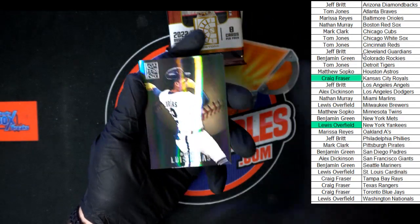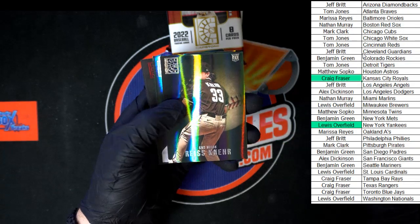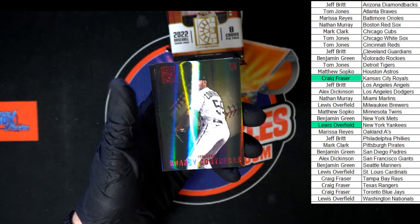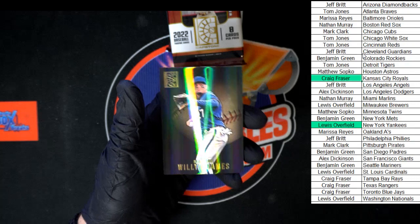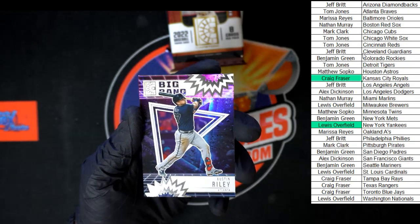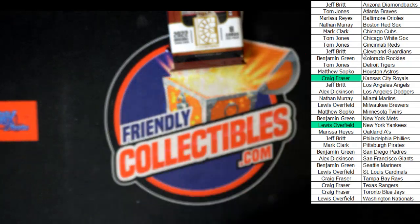All right, starting out — Urias. Joe Ryan, rookie. Rizzo for New York. Contreras, going to Pittsburgh. Josiah Gray, Washington — there's another gold. Willie Adams for Milwaukee. Austin Riley Big Bang going to Atlanta — very nice. Going to Tom J on that one. Liking the purple on this stuff.